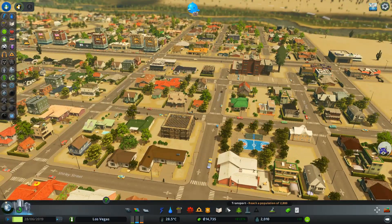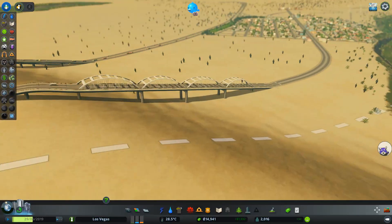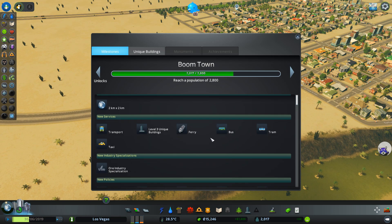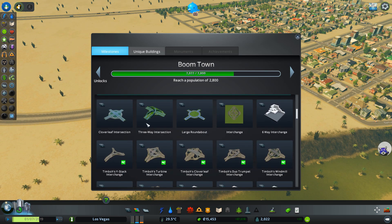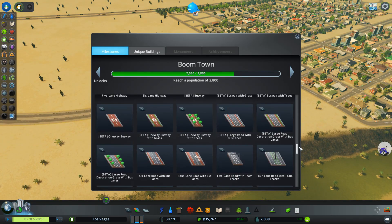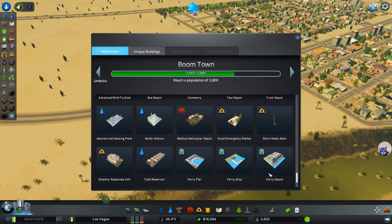Later we will have some transportation opportunities to create bus lines, and I might do trams here — that might be a nice way to commute to the industry. There's still some way to go to the oil industry. We have Boomtown before that, then we get transport and another area — an ore industry, though we don't have any ore. Some new policies as well, and some highway props which I downloaded from the Steam Workshop — a lot of highway props particularly, and ferries, buses, cemetery, taxi, tram, geothermal heating plant.